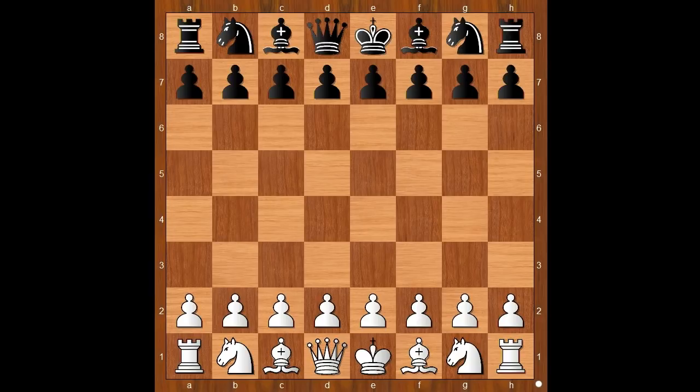Schottländer had the white pieces and he started with e4. Max Weiss played c6 — a surprise. Schottländer was thinking: what is this? This guy doesn't know how to play chess. He is not fighting for the center. How can I punish him for playing such a strange move? Can I give him checkmate quickly? Schottländer couldn't see how to immediately punish Black, so he played the most natural move, d4.